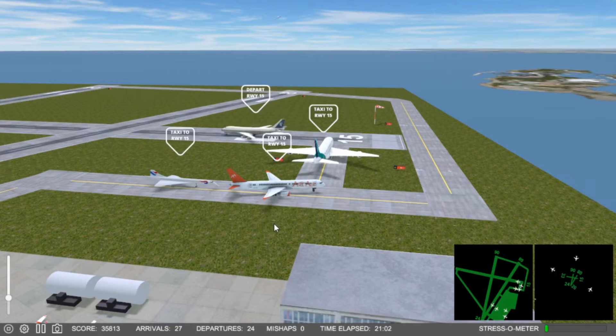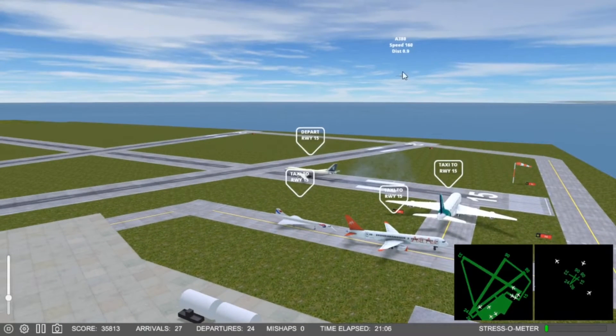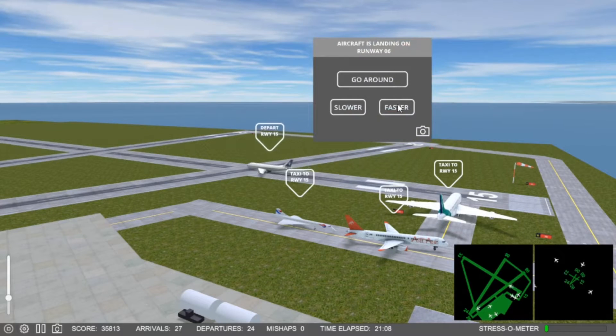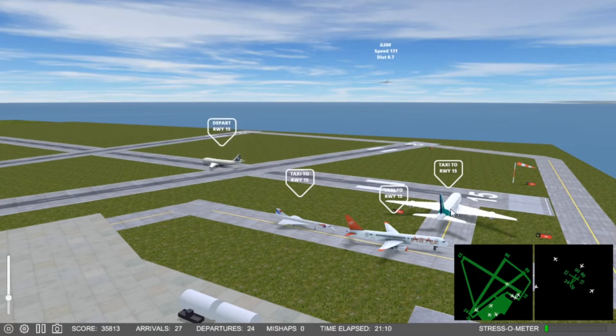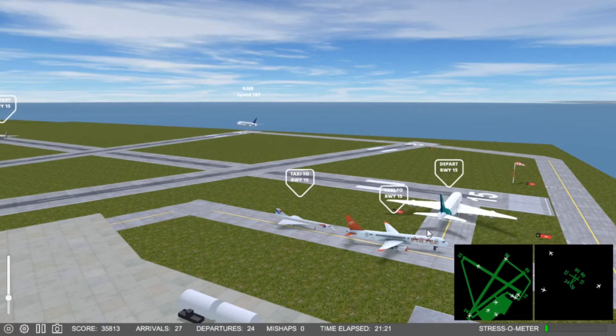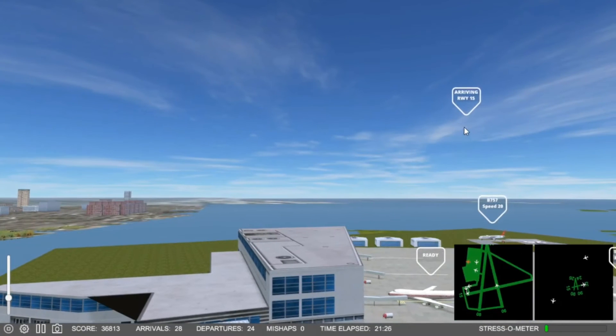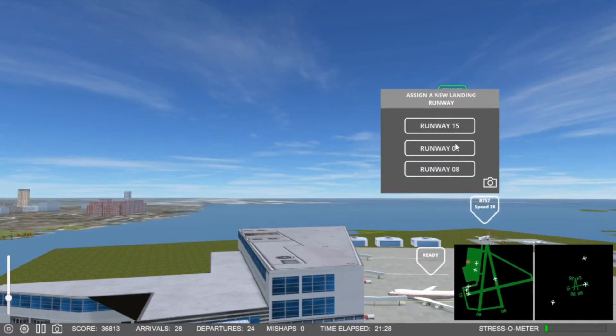It's starting to catch up to me here. 5-6-1, speed up. 6-4-7, cleared for takeoff runway 15. 2-5-8-6-1, request 10 — went past it.